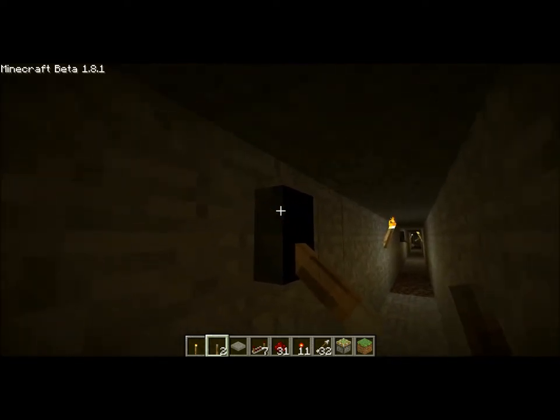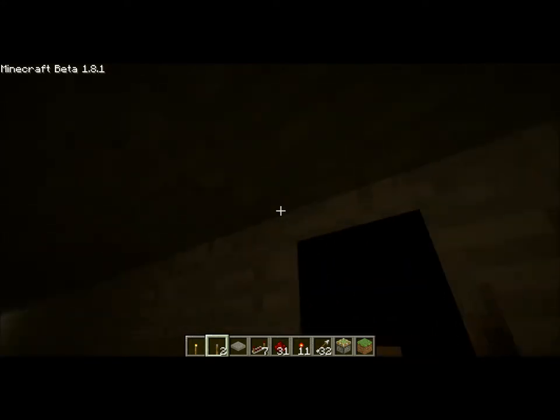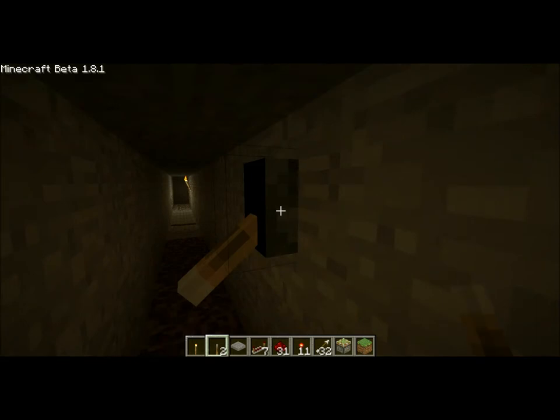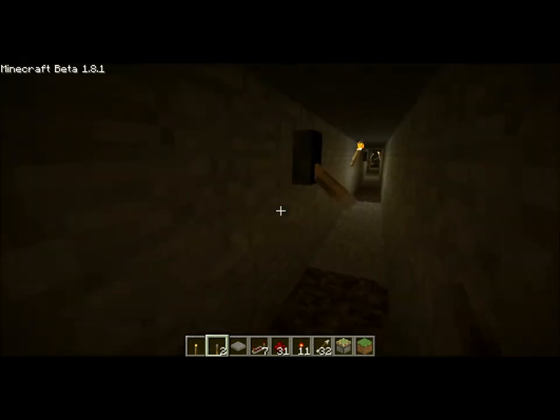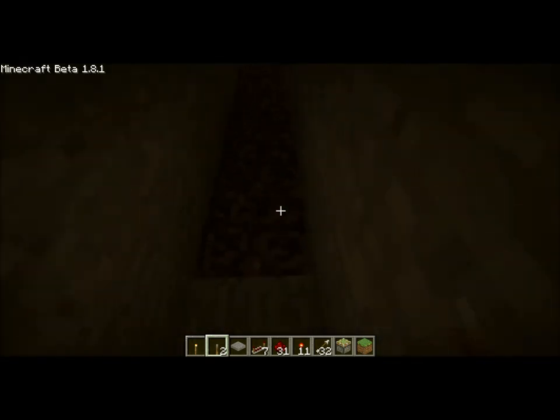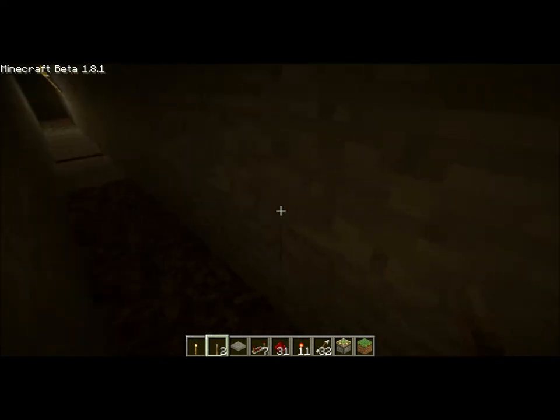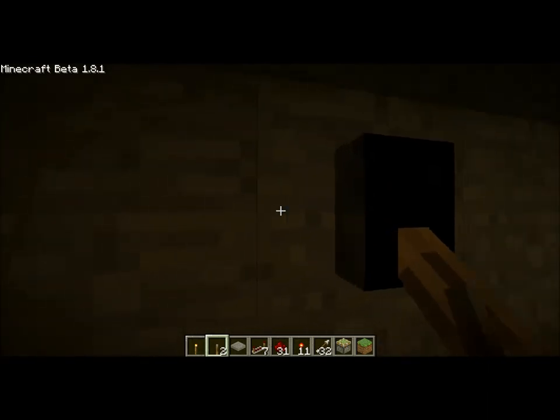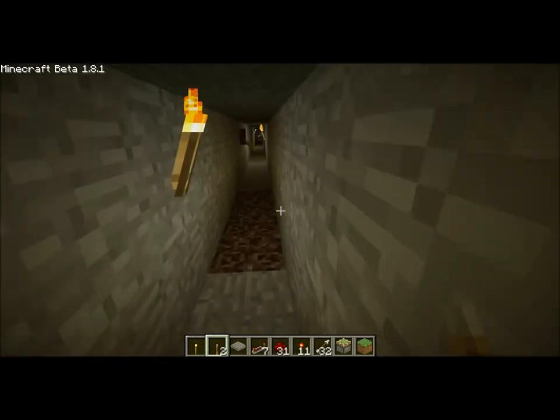Here we have a lever that if I were to hit it, above me there's lava — so before it drowns everything, better close it up. I have soul sand here so it makes it even harder for them to move while being drowned by the lava, so it'll be even harder for them to reach the switch before they die.